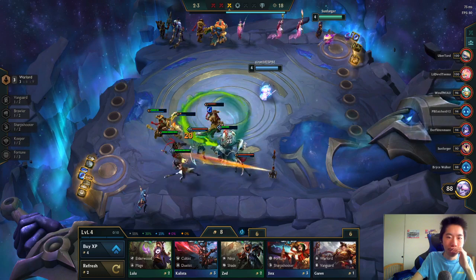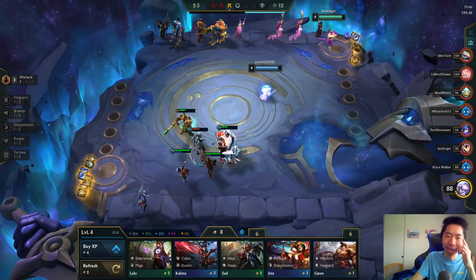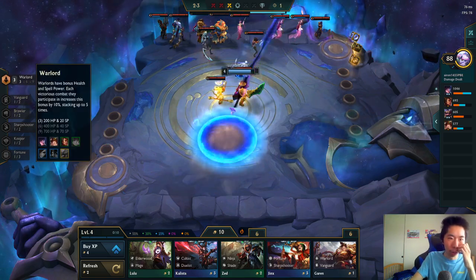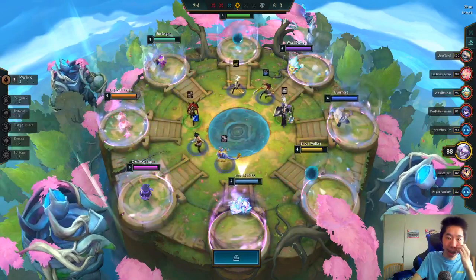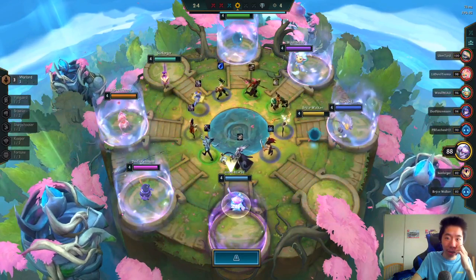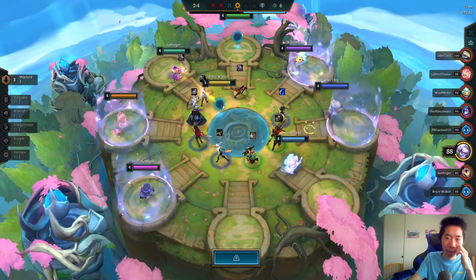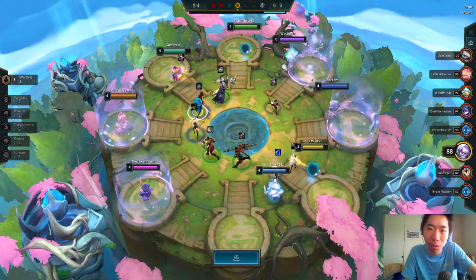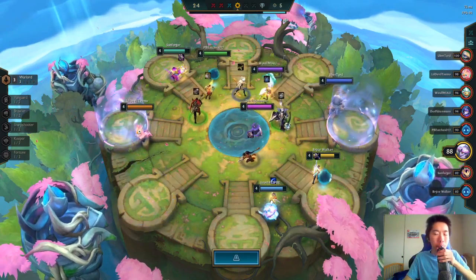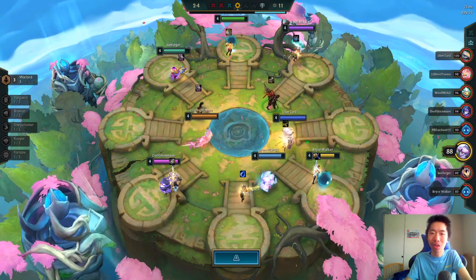Jarvan now throws his spear and just yeets — that's so cool. I'm probably gonna sell Vayne for econ. Let's look at the carousel — I think the Bow is Lux and the Vest is Katarina. I'm gonna get the Tear because I really want to see all the crazy ults and stuff.